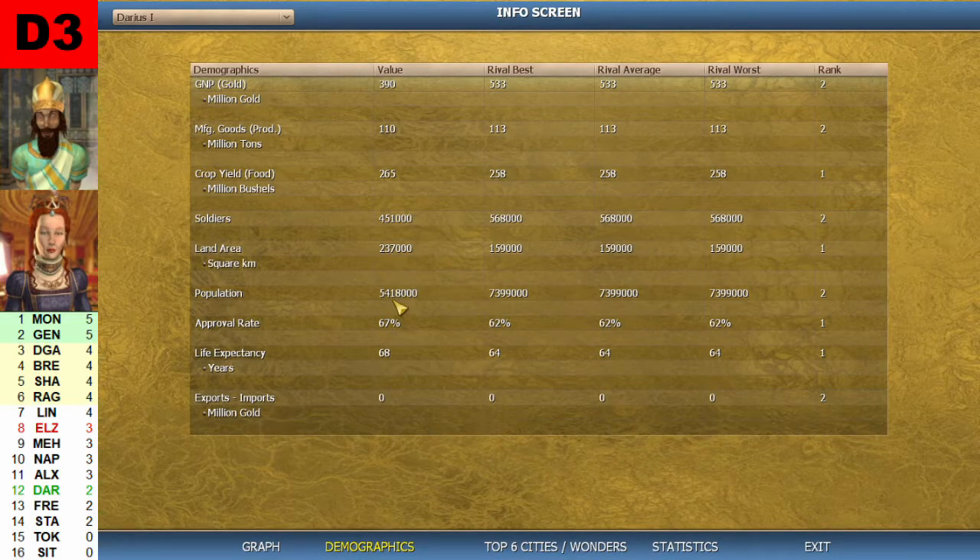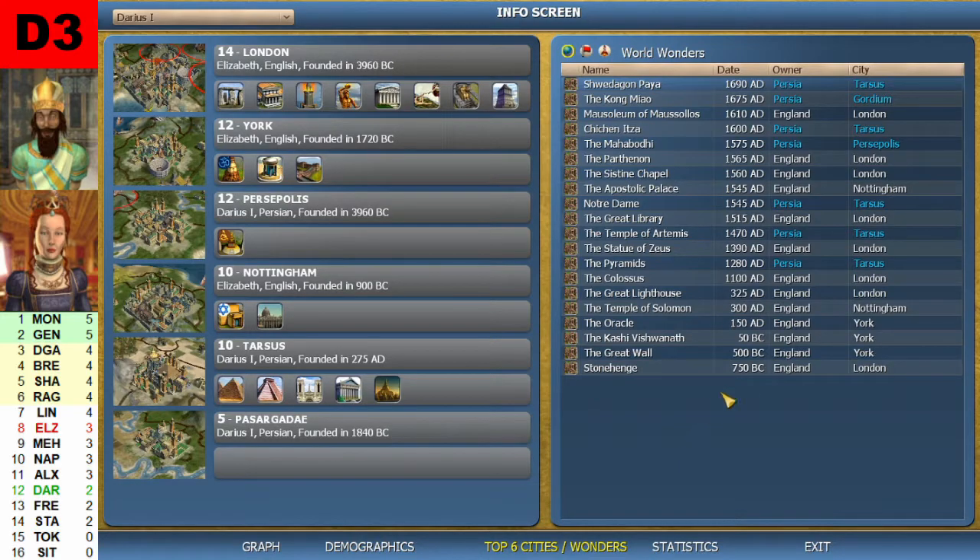Looking at the demographics: Darius had 5.4 million in population, Elizabeth had 7.4 million. She had more soldiers but a lot less land. She was better in GNP, almost equal in manufacturing and food. For wonders, three were built in the BC era and the rest in the ADs. The top 6 city list shows Elizabeth getting the top two cities and also number four, with the rest belonging to Darius.